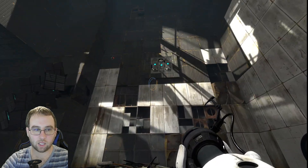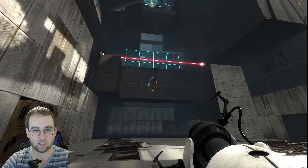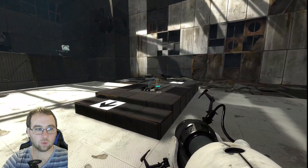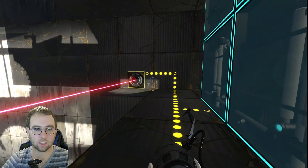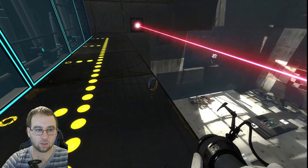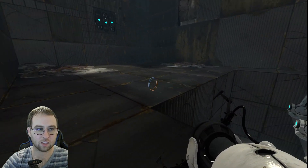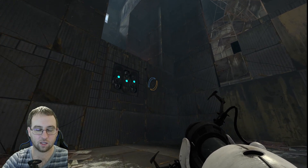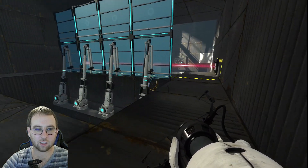We got a jump pad. We're going to jump up there — it's going to bounce us over there and kill us, is what it looks like. But it doesn't kill us. And we need to disconnect it actually this time. I see — we need to disconnect this beam.